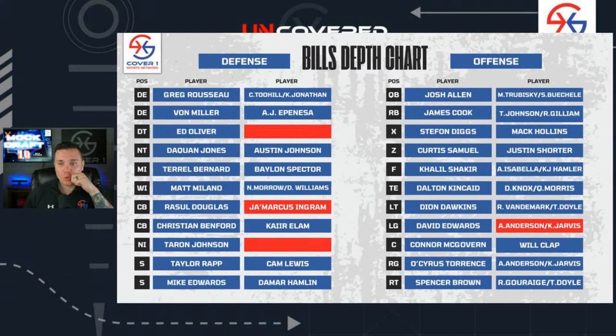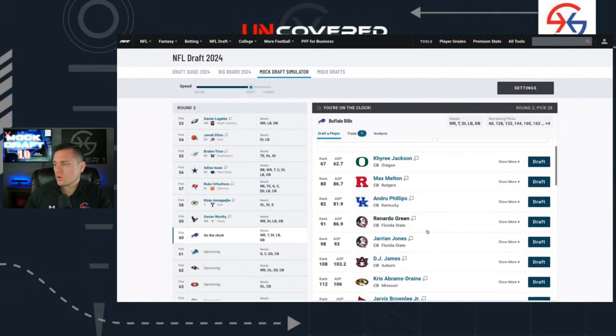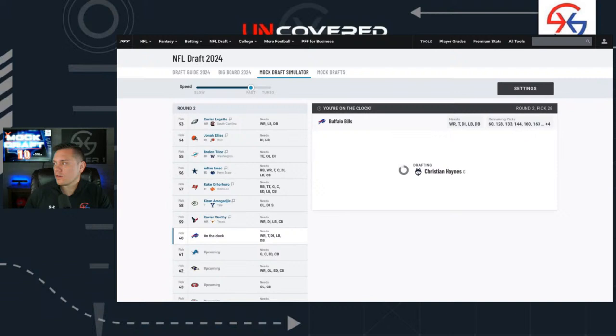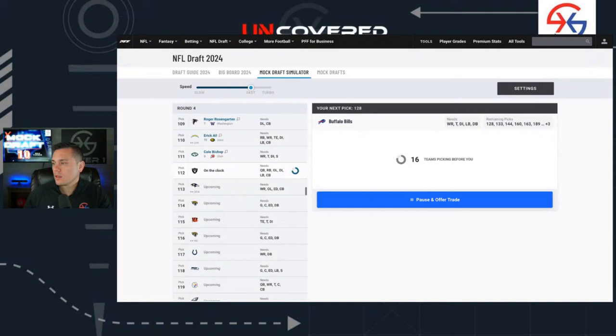We also looked at edge — Nealon's name has been rising, power-type guy, and Awesome Booker is another name out there — but I'm not really feeling any of those guys over Christian Haynes right now. We need to add defensive linemen whether that's edge or interior, and we can look at corners too, but Haynes stands out because of that left guard position and David Edwards situation. He wouldn't even have to start right away — he can come in and compete. Going with Christian Haynes, the guard from UConn.